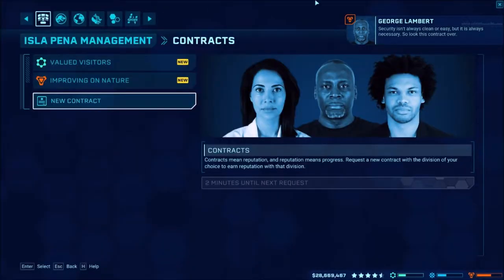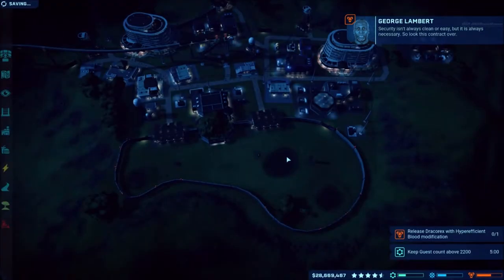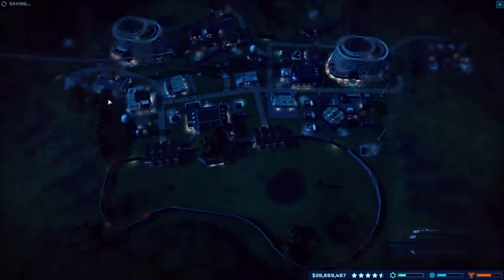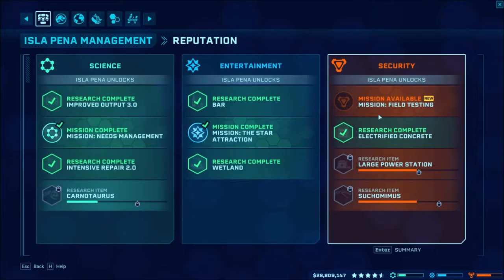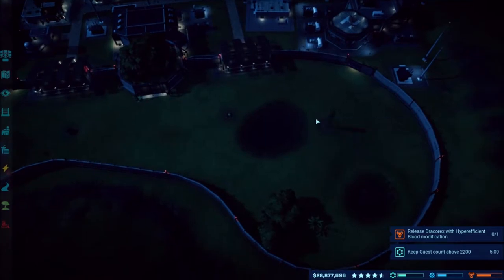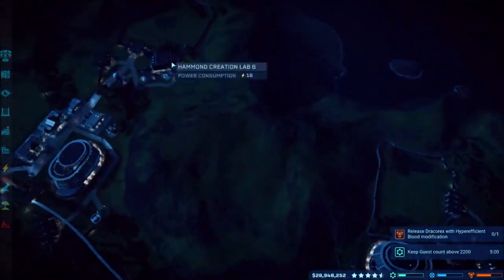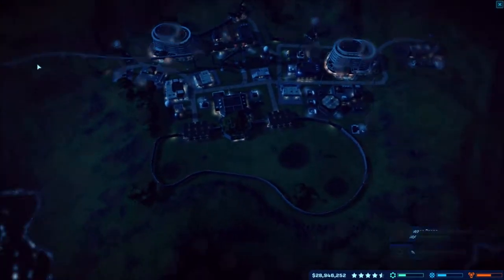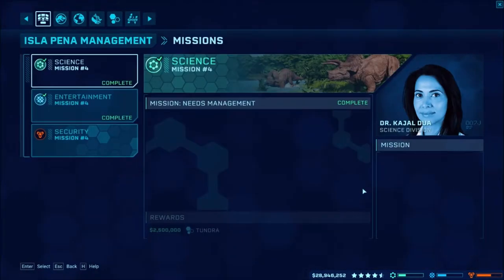Security isn't always clean or easy, but that contract's not too bad. In doing the mission I was able to unlock the electrified concrete fence, so I went ahead and replaced all the fencing down here and also replaced it over in the Baryonyx area. Now let's go ahead and start our mission for today.